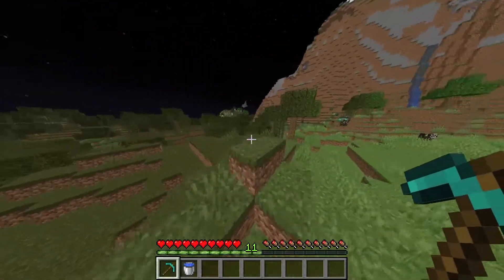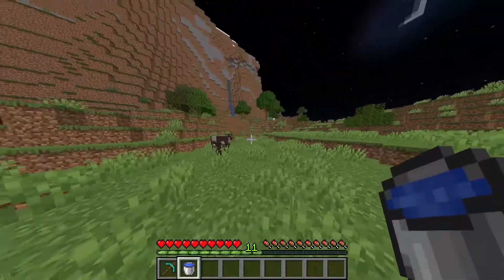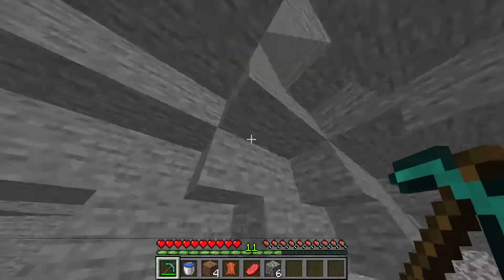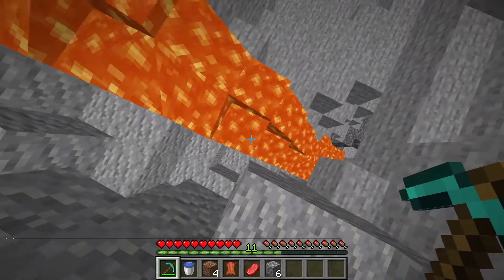But once you've got these two items, all you want to do is find a cave or dig below yourself. As there's no caves around us, we're just going to have to dig all the way down. And as you can see, after digging for quite some time, we've ended up in a cave. And this is what we're looking for.